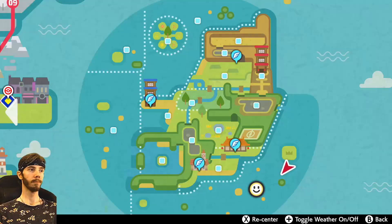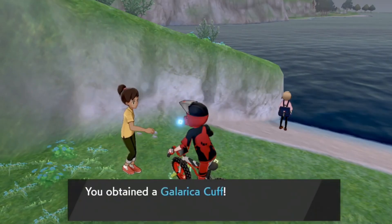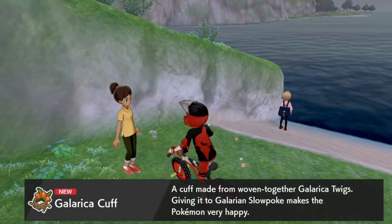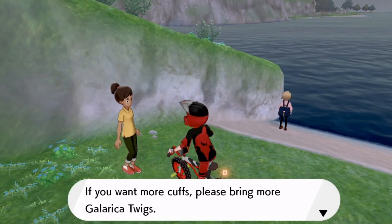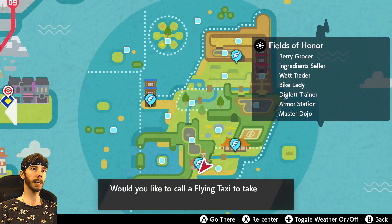You then have to go to an island where you give all eight of the twigs you've collected to an NPC. The NPC will then weave those into a bracelet — a Galarica bracelet — and then you can give that bracelet to Slowpoke and it will evolve. It's actually a pretty time-intensive process. The island is this little green one right here.